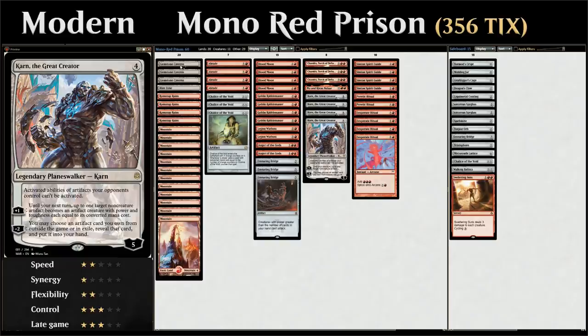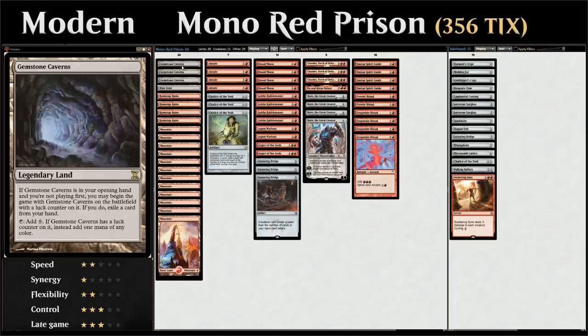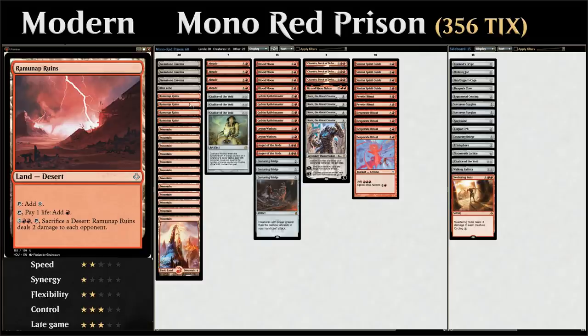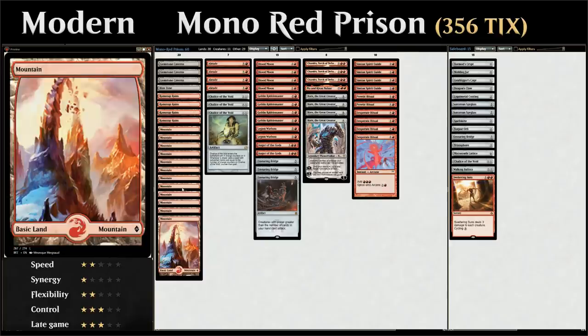Looking at our mana base: three copies of Gemstone Caverns, which if we have it in our opening hand while on the draw, we can exile a card and put the Caverns into play with a luck counter on it, tapping for one mana of any color — a way to steal the play from our opponent. We've got one copy of Blast Zone as a kind of Engineered Explosives built into our land, four copies of Ramunap Ruins which can tap for colorless or red mana if we pay one life and can be sacrificed to deal two damage to an opponent. The rest of our mana base is all basic mountains.